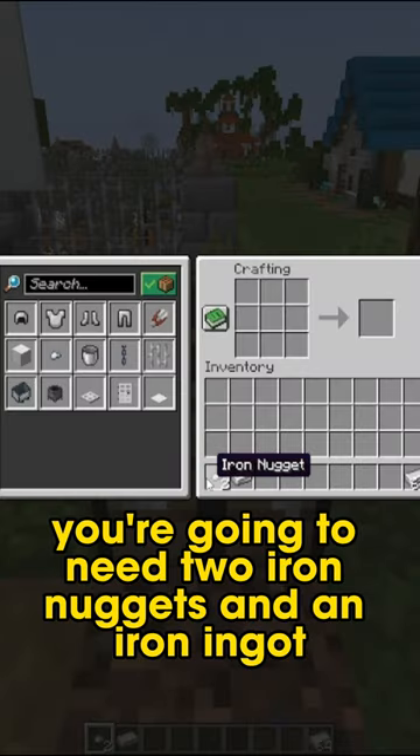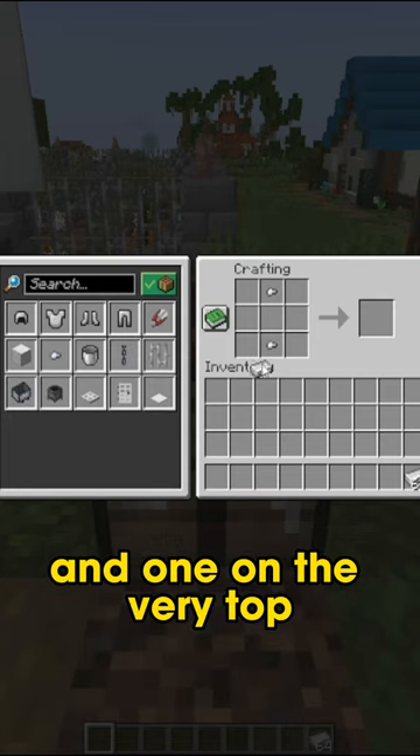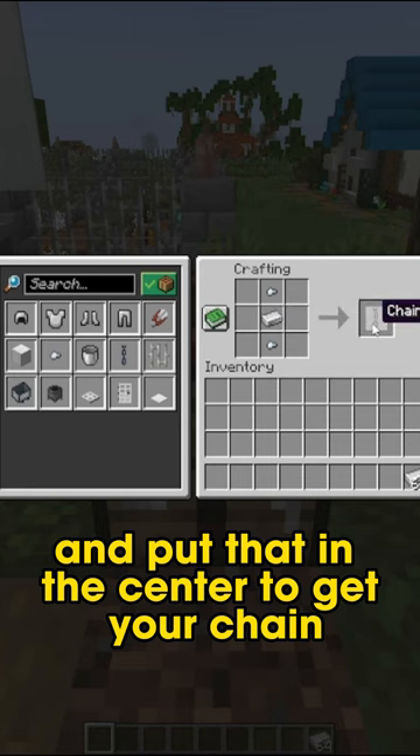To craft the chain you're going to need two iron nuggets and an iron ingot. Go ahead and take your iron nuggets and place one on the very bottom and one on the very top. Take your iron ingot and put that in the center to get your chain.